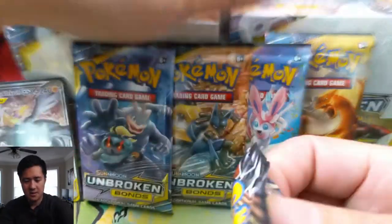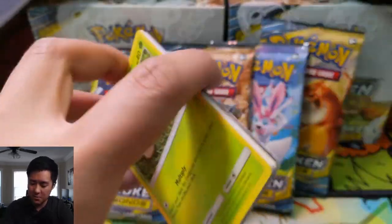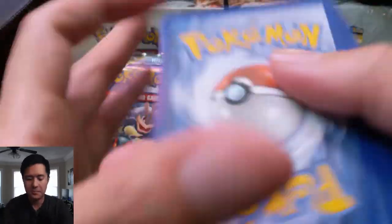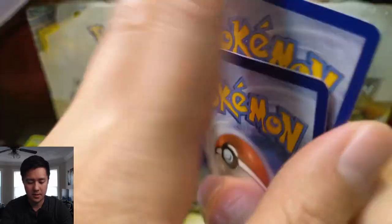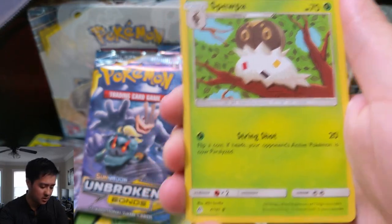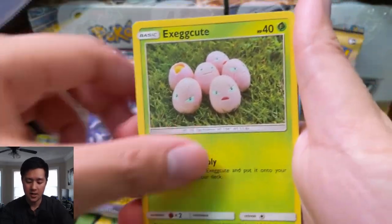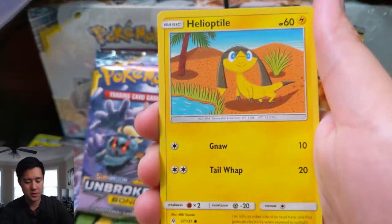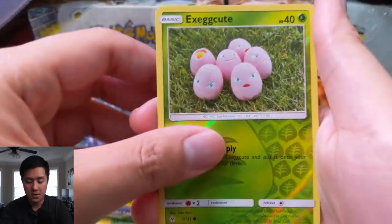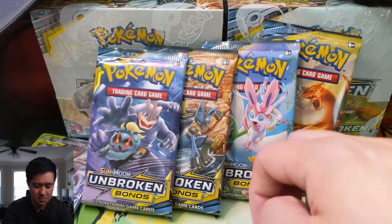Forbidden Light. I feel like historically we've done pretty well with Forbidden Light. My background just came apart - I thought it'd be cool to have these booster boxes in the background and now everything is falling apart. Let's see what we can do. Metal Energy, Spoopa, Tyrant, Bonnie, Execute, Scatterbug, Honeedge, Helioptyle, Skeeto. Execute for the Reverse. And then we have an Aegislash - the weird sword that turns into two swords and then becomes a shield as well.